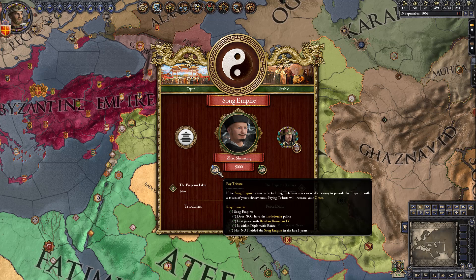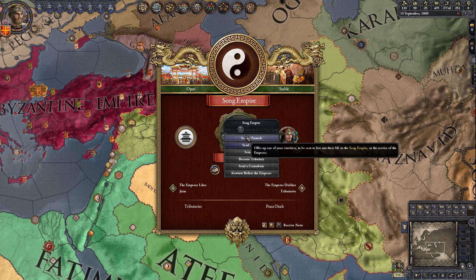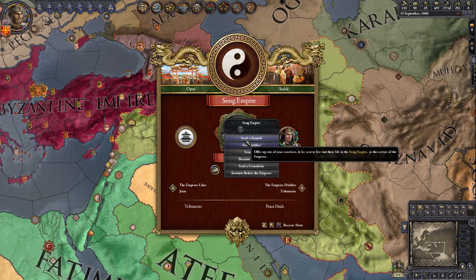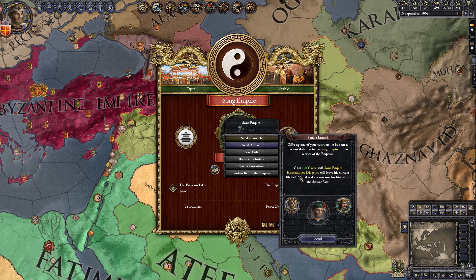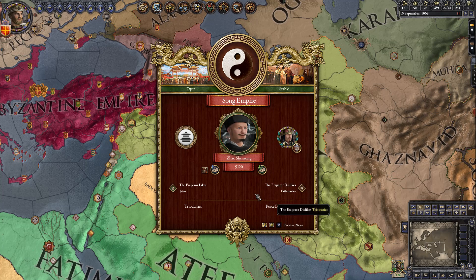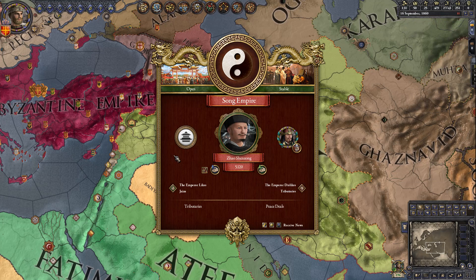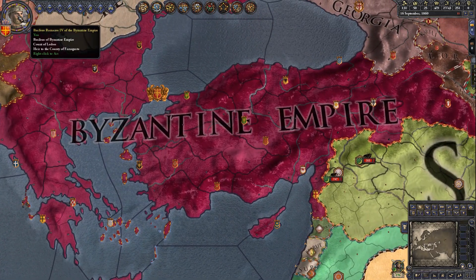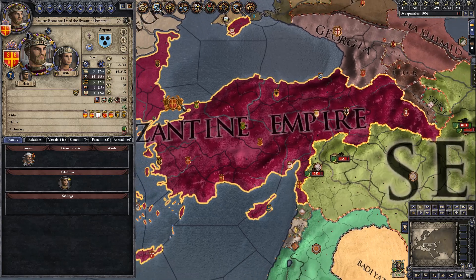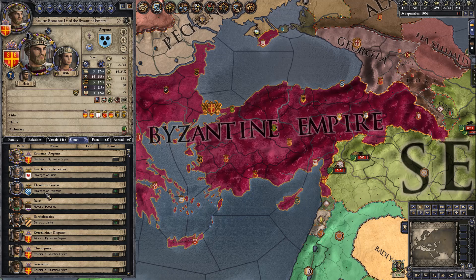For the Snipped Off to China achievement, you're going to want to send a eunuch. This is another reason why the 1069 start is good, because you already have a eunuch in the form of your father, Constantinus Diogenes. You can send that to him and you should have also just gotten the pop-up: Snipped Off to China. The Byzantine Empire is good at this because, being Greek, you have the ability to castrate prisoners.